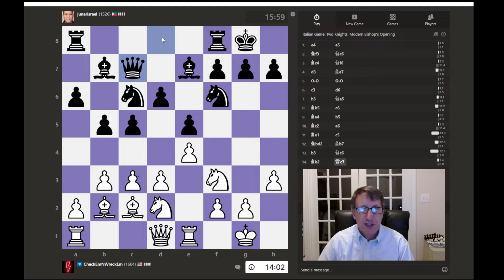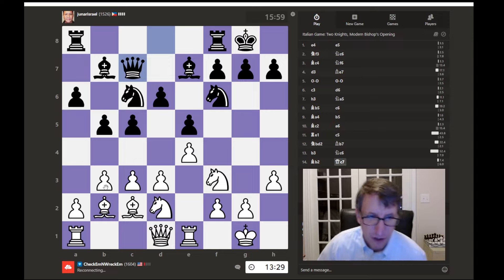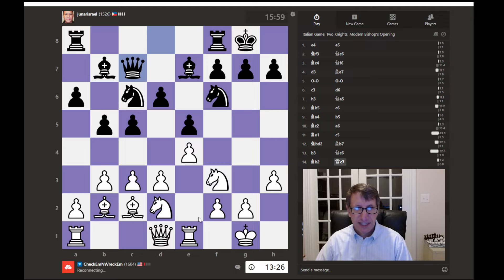So what does this Queen move do? I guess it just gets the Queen off the back rank and connects the Rooks, so the Rooks have more room to maneuver. What should we do here? Did that do anything more? I guess it could help push this Pawn after this Knight moves. Do we push forward here? And then we'll capture... what is this? It looks like my internet connection is breaking. Alright, well I guess okay, there, it's back.